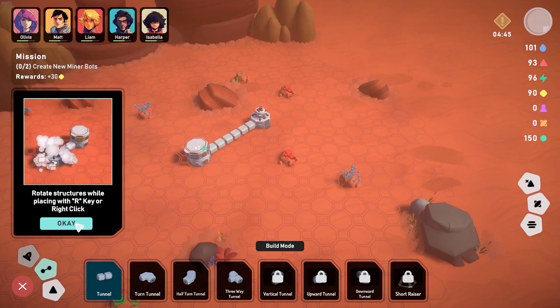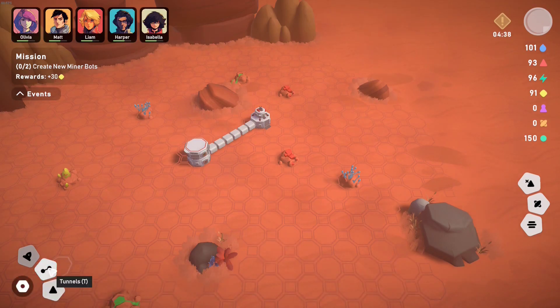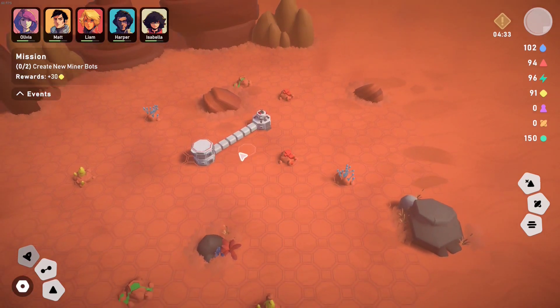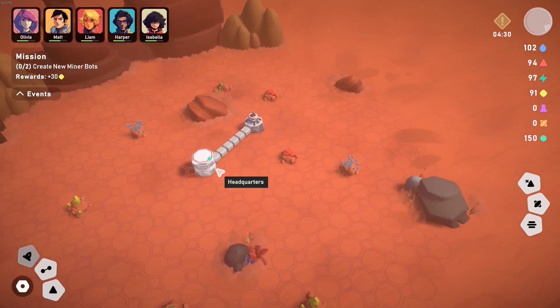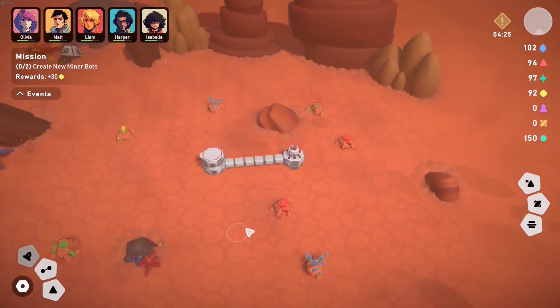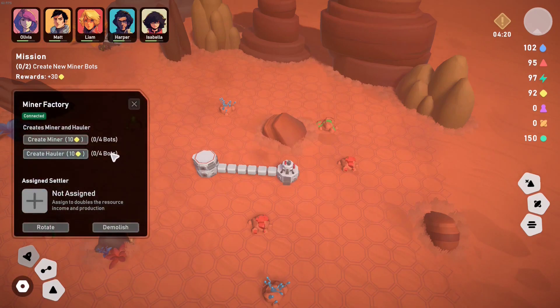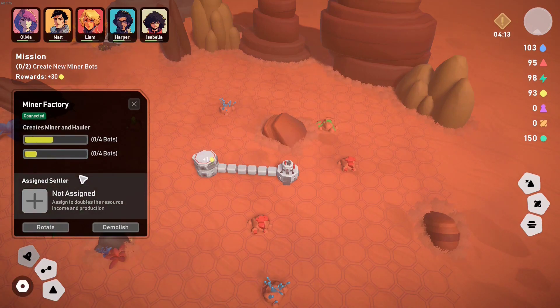Rotate. Okay. Click on that, shut that down. And then Tab on keyboard shows us it's all connected. Your Q and E is rotating the screen. Click on there and here we go — get a miner bot and get a hauler. Here we go. Create. Yes, they create new miner bots.